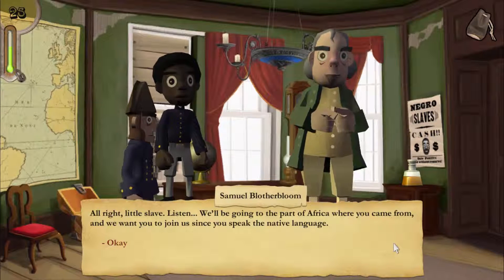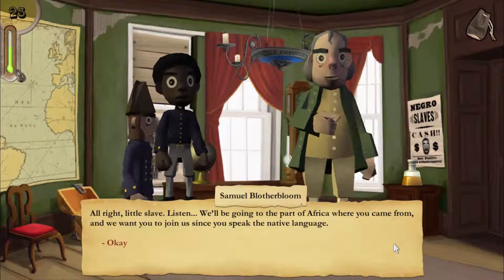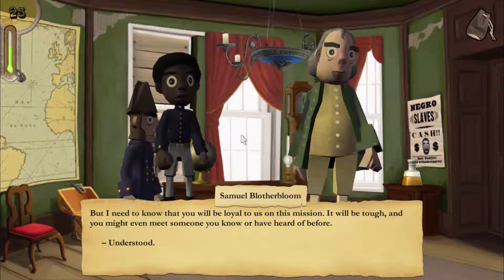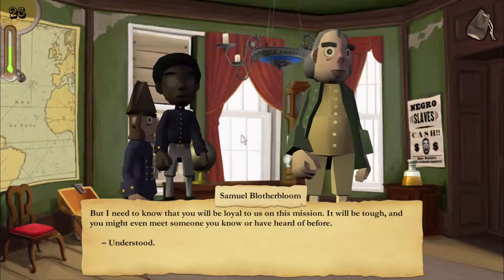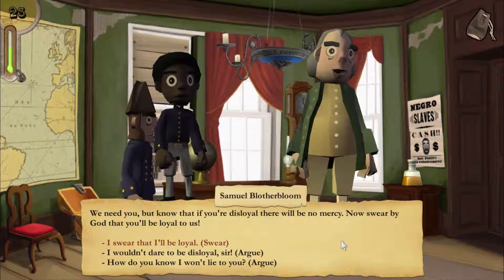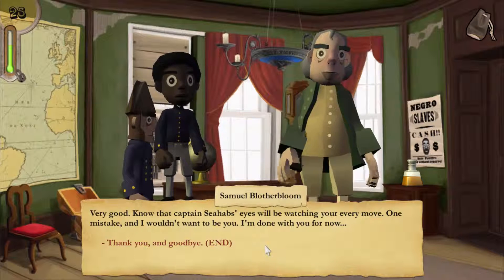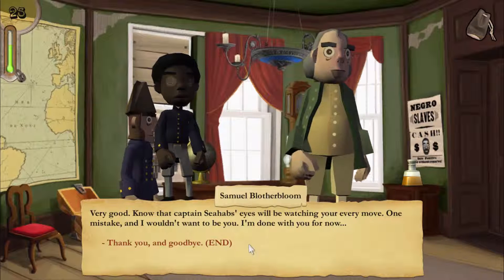The captain addresses you: 'Little slave, listen — we'll be going to the part of Africa where you came from, and we want you to join us since you speak the native language. But I need to know you will be loyal to us on this mission. It will be tough, and you might even meet someone you know. We need you, but know that if you're disloyal, there will be no mercy. Now swear by God that you'll be loyal to us. Know that Captain Seahab's eyes will be watching your every move. One mistake, and I wouldn't want to be you.'